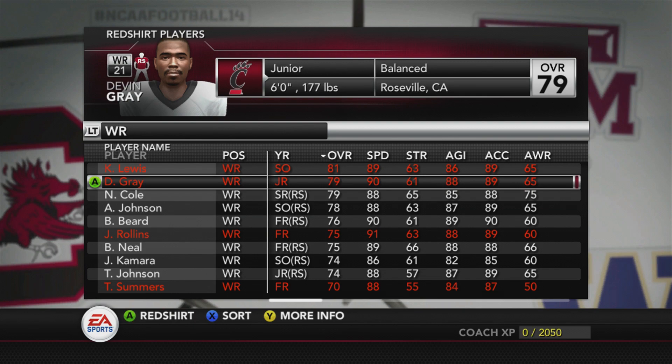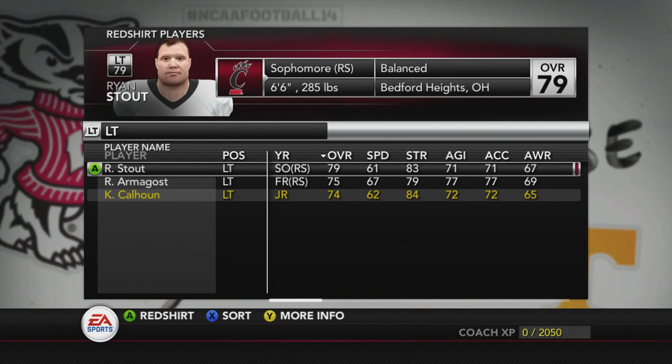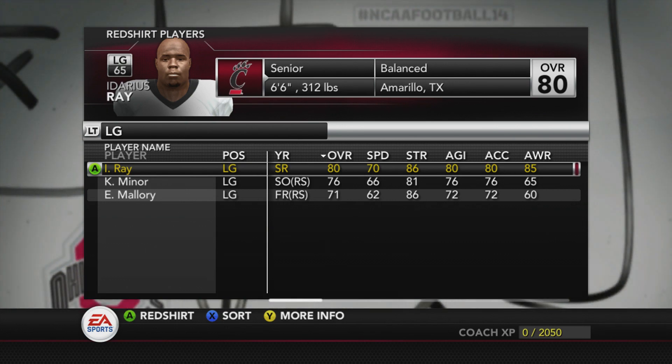This is an easy one — anytime you've got a true freshman at the bottom of the depth chart, go ahead and redshirt him. Here's another good situation: you've got a redshirt sophomore and a redshirt freshman ahead of a true junior on the depth chart. Leave that guy alone — he's never going to play. There's no point wasting a redshirt on him.